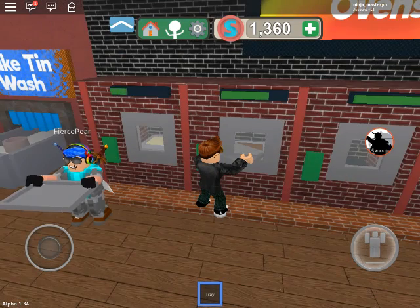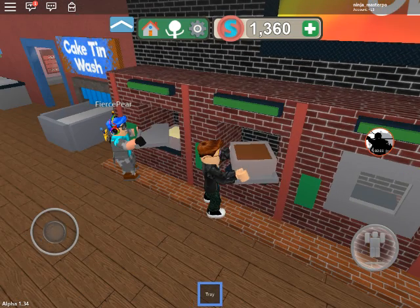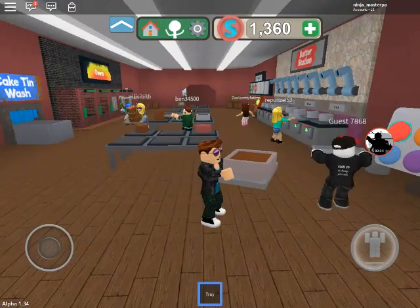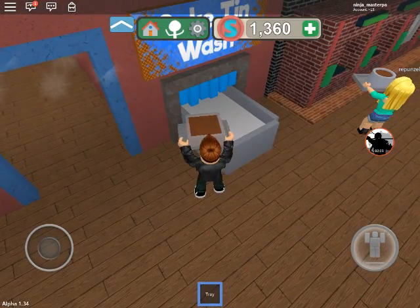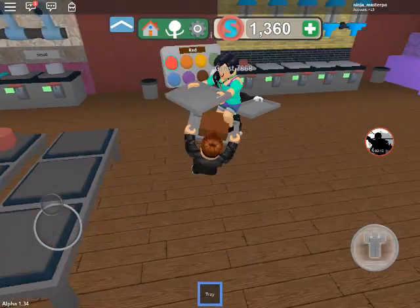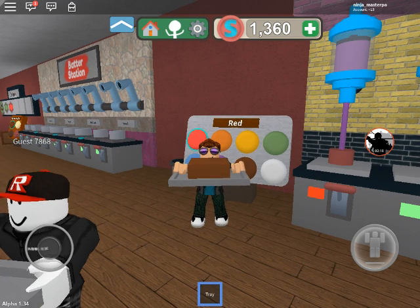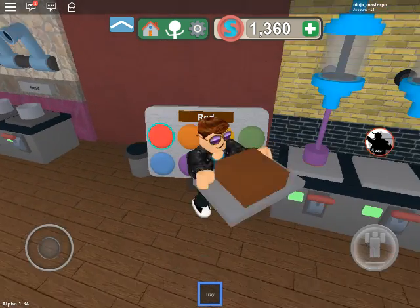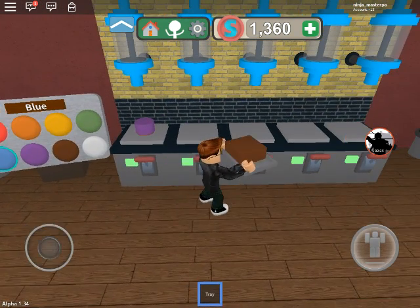Now we're just gonna go — beep — and as you can see it is now cooking, delicious! Then we go over here, take the cake, and drop the dirty tin in the cake wash. Then press it in there and we choose any color that we want. That cake could use some icing. Go ice your cake at the icing station! So now we're gonna go all the way to the icing station. I'm gonna make it blue.